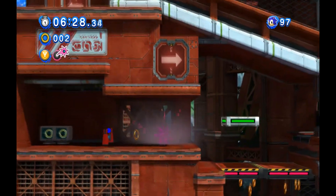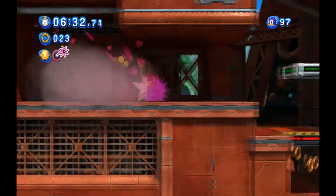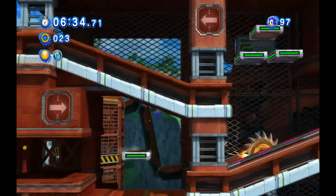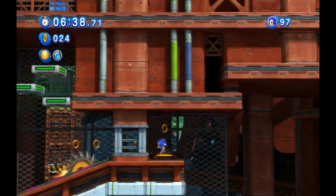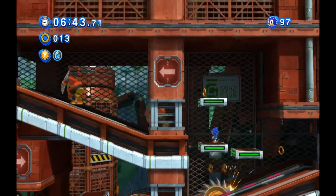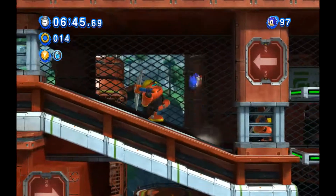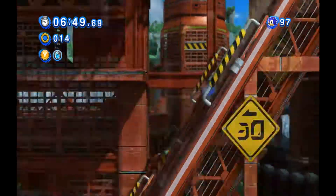It's not like you're using all of the wisps. It makes sense for the spike wisp to be the one used because Classic Sonic does have a spin dash. Except Modern Sonic didn't have a spin dash in Colors, so never mind.